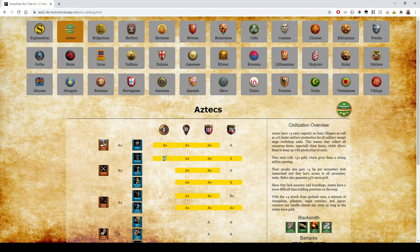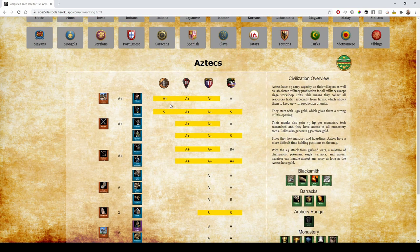The Militia in Dark Age refers to how good their Drush is. Aztecs start with plus 50 gold, which really helps their Drush, so that's going to be an S tier Drush for sure. In Feudal Age, if a civ has a good Men-at-Arms rush, they'll get a bonus there even if it's not really for massing the unit.